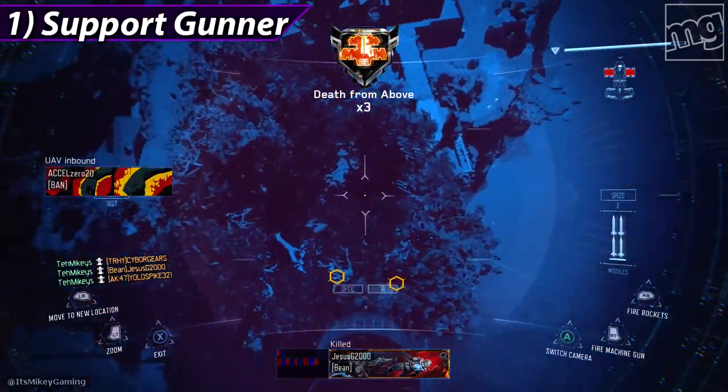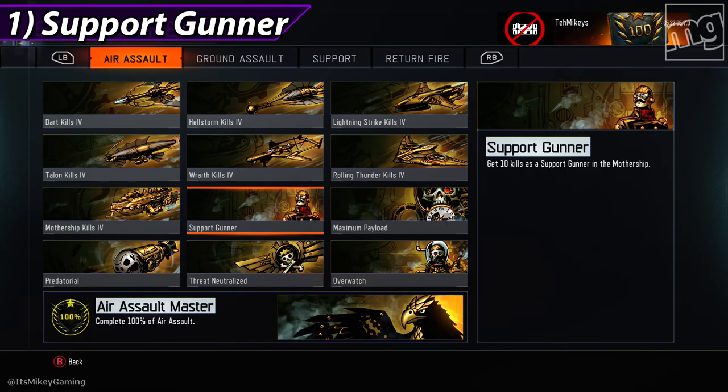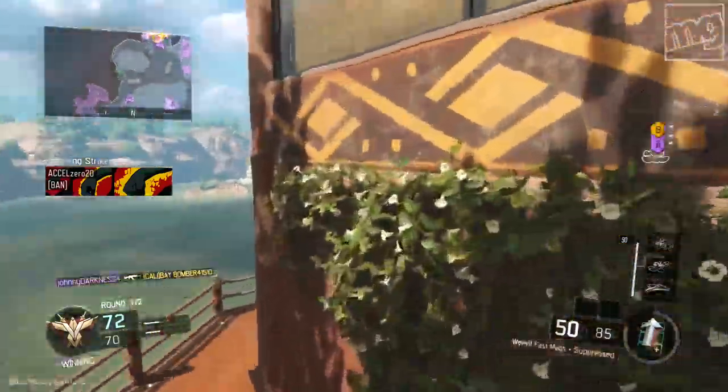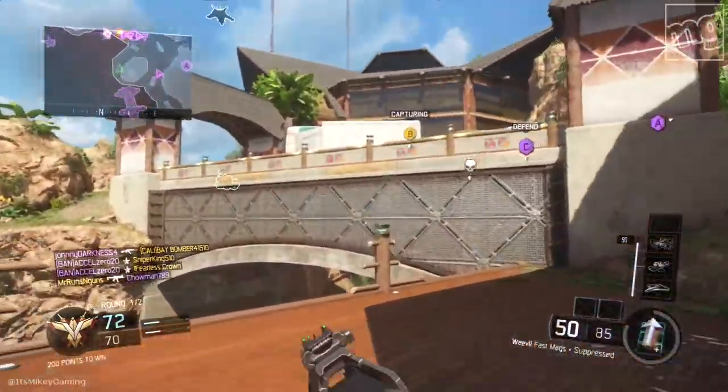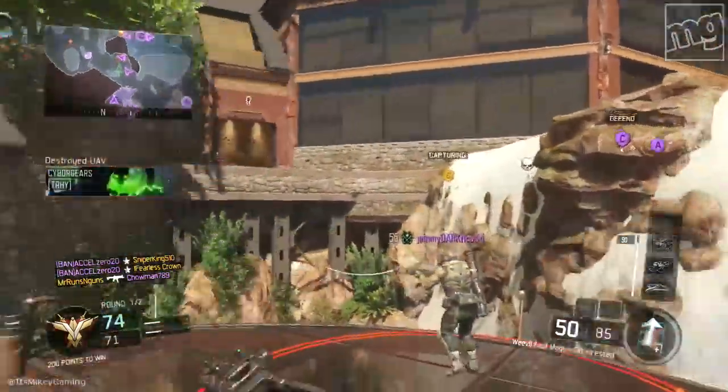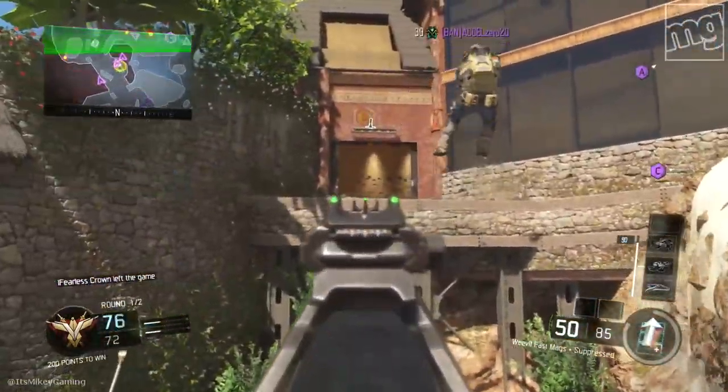First up, let's talk the support gunner card. Get 10 kills with a support gunner and the mothership. Main problem: you can't force one of your random teammates to use a mothership. So to solve this problem, what you need to do is find a friend to play with — find someone decent to play with.